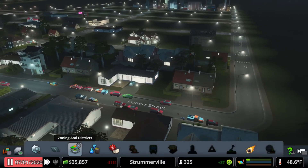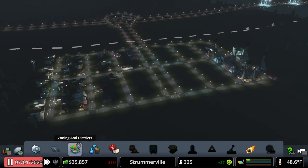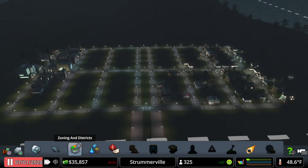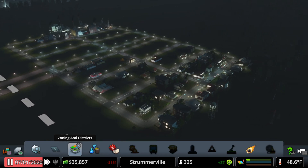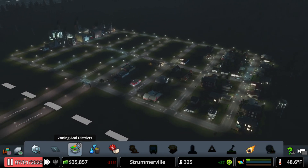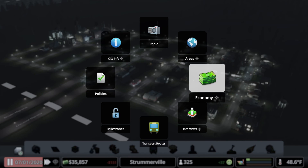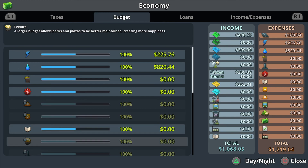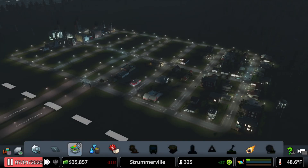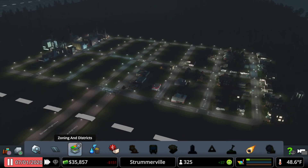I'm going to go ahead and end this video right here. I might make some more Cities: Skylines videos if anybody's interested — we could see how Strummerville grows as we reach the other milestones. One thing I didn't show — this will be kind of anticlimactic — there was a pop-up I ignored: the economy screen. This gives you economic information: taxes, budget, loans, income, and expenses. Sorry to end on a boring note, but that'll do it. From Strummerville, this is old gamer guy signing off — thanks for watching.